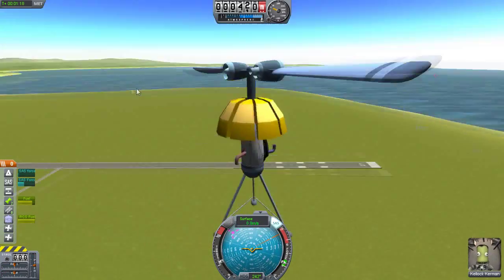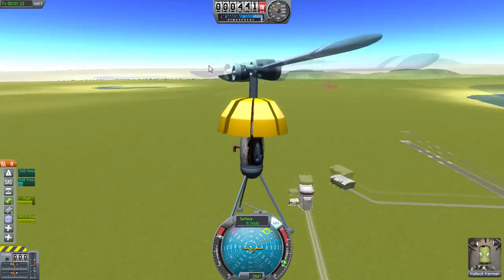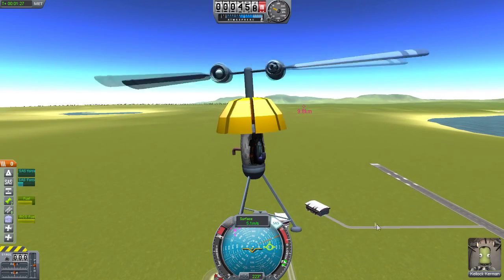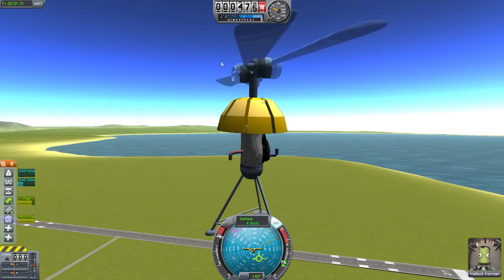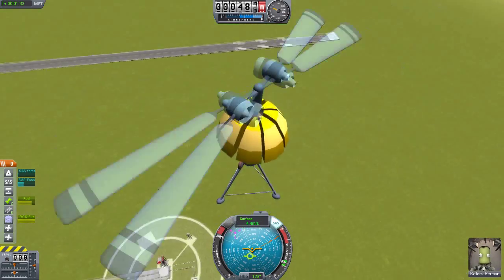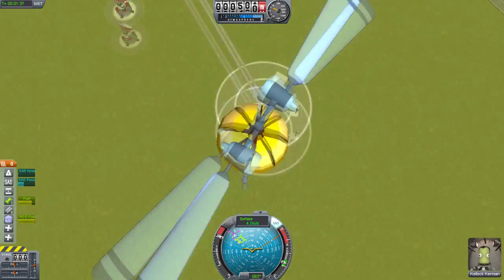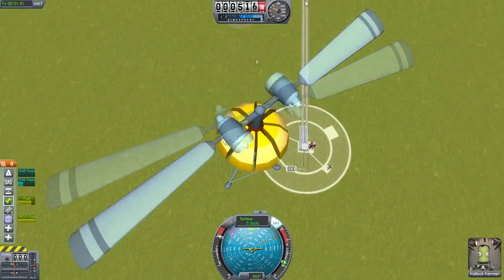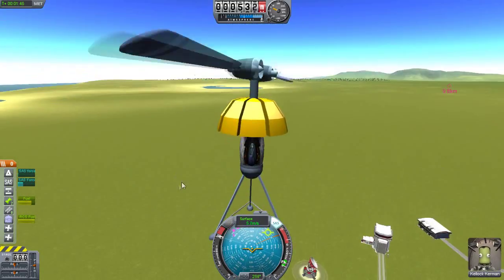It's a pretty awesome mod. I would say to get it because you can do a ton of things with it — you can put a little rocket on it and the helicopter pushes it up, and then when you're in the air you ignite the rocket so it can go up instead of trying to launch from the ground, which you might struggle with if it's too big. You could also put a ton of helicopter wings on if you want to go really fast. So it's possible.